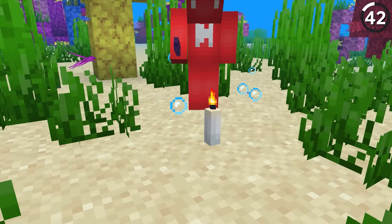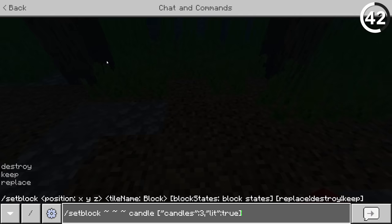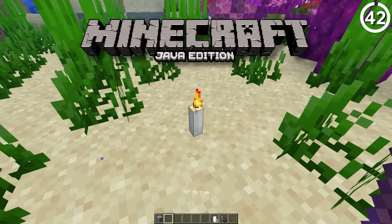In vanilla Minecraft, it's entirely possible to have a candle that's lit on fire even when it's underwater. With the right NBT tags, you can summon in that candle — or if you're in Java Edition, just use a debug stick.